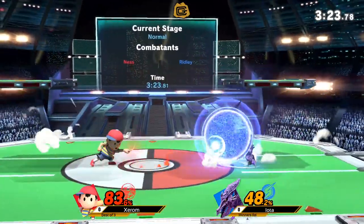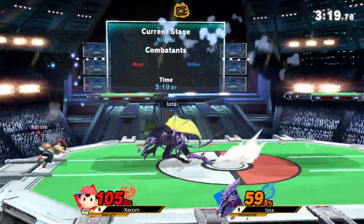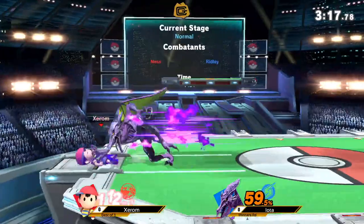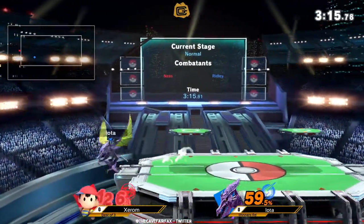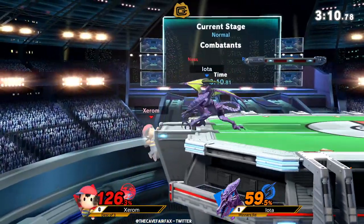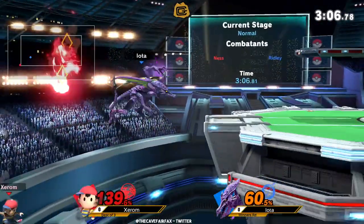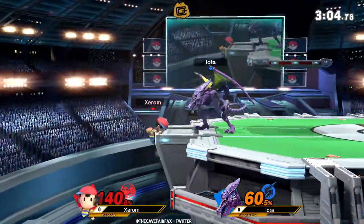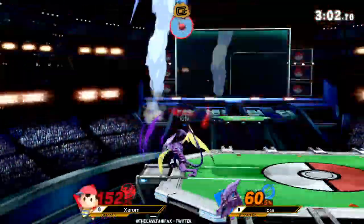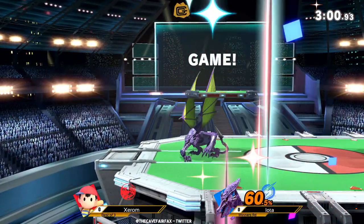You know, it might be like a manual Aegon — very similar to Holy Water. Not quite enough to take it. Xerom gets the right angle, but Iota is just throwing out everything — all the down tilts. Good fourth dodge there, and there's the disjoint again. Up tilt — nice. Up tilt — very nice.